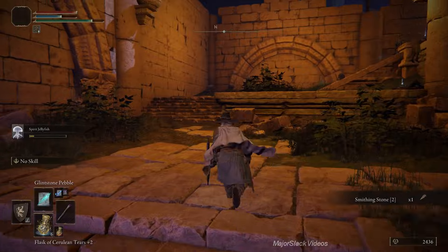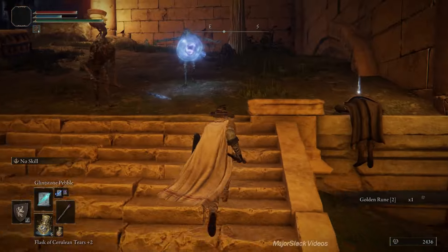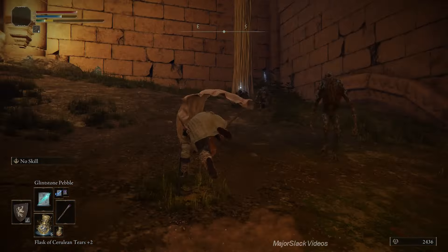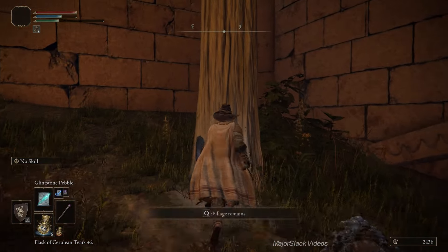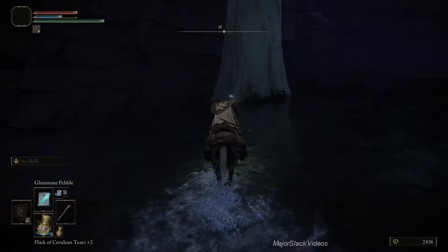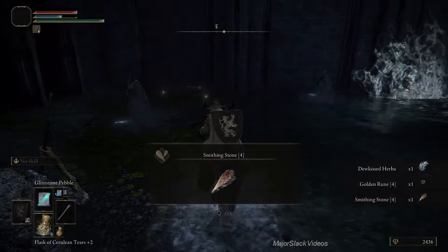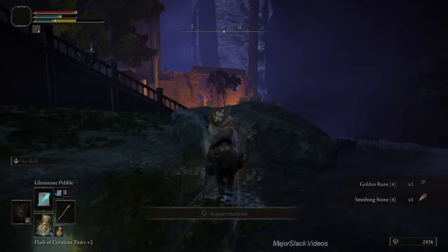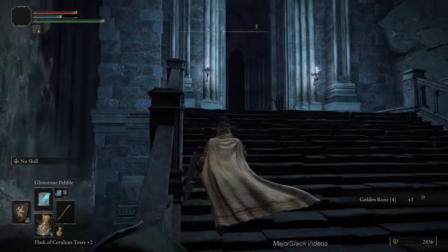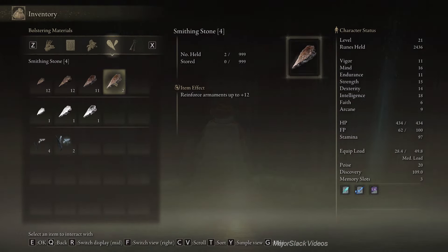While the jellyfish is engaged I'm going to go for that Smithing Stone right here. Got it. I'm going to gather the rest on foot because it's a lot easier. Roll roll roll your boat, gently down the stream. Got the Rainbow Stones - we got everything. The best way to get all that stuff is to release the jellyfish, get that Ghost Glovewort, get the Smithing Stone 4, and get out of dodge. Inventory check: two Smithing Stones 4 - that is correct.